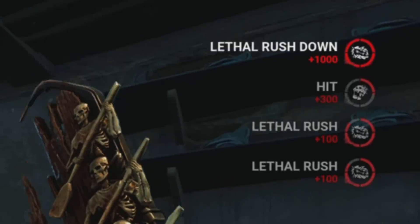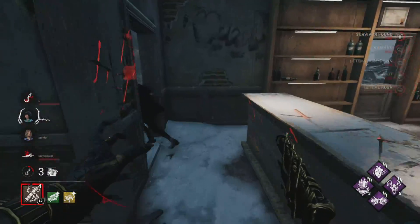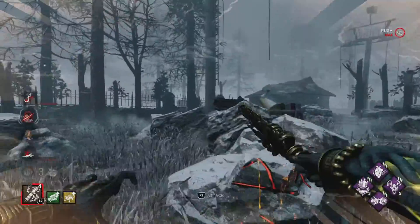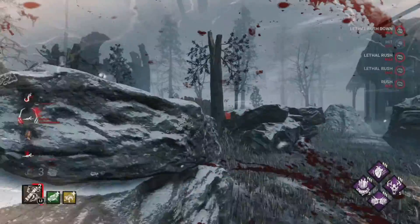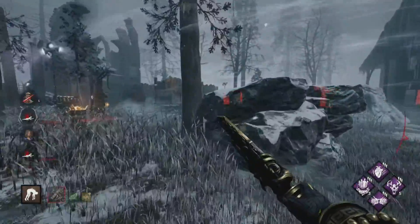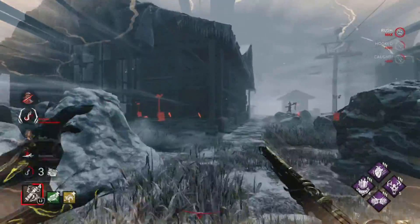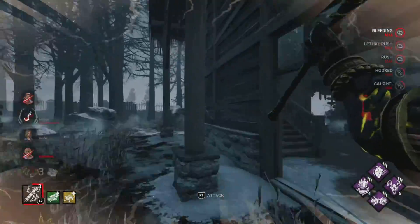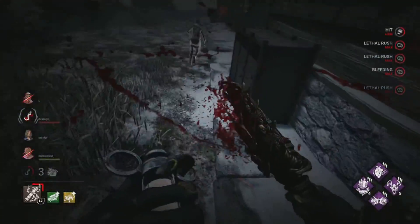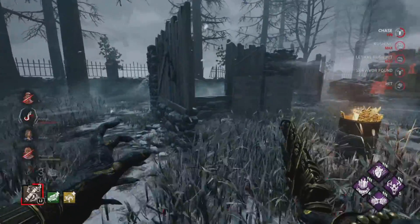So Dafa down right there — you get 300 for the hit, 1,000 for the rushdown, and then you get a couple more bloodpoints for actually using your power. You also get bloodpoints for bumping and just rushing in general. Also forgot to mention that I already got max Deviousness category between two gens and three hooks, which shows you that you don't really need to play Blight perfectly. Just rush and you can get max Deviousness. You obviously need to sacrifice a lot of survivors to get more in the Sacrifice category and Hunter category. But you just need to use your power in order to get max bloodpoints.